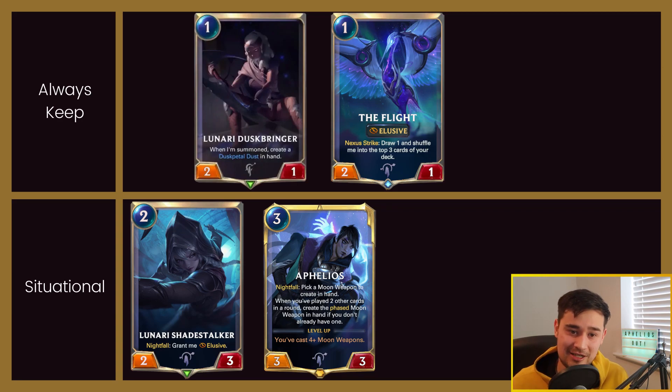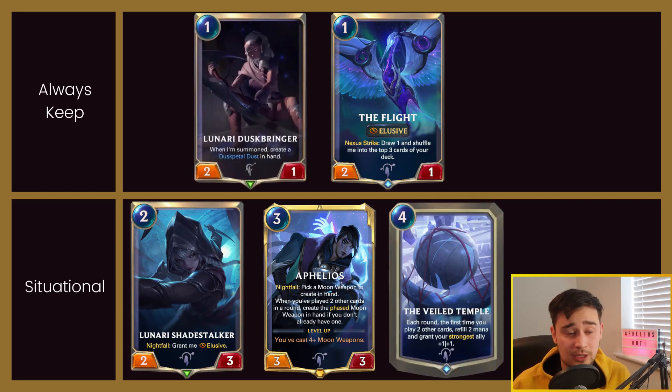If you have a really ideal hand, like two Nightfall Activators and Ophelios, then you can keep something like Veiled Temple, because getting Veiled Temple on turn four or five just gives you so much extra value. The extra mana is insane. But that's basically it for the Mulligan — just look really hard for your Activators.